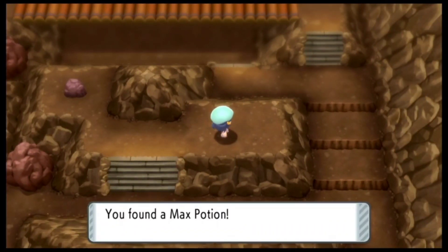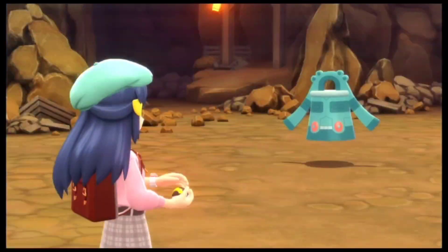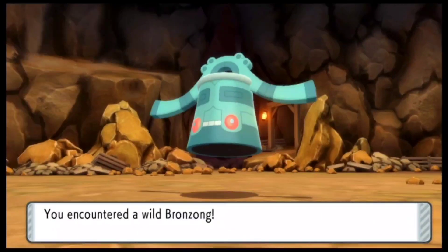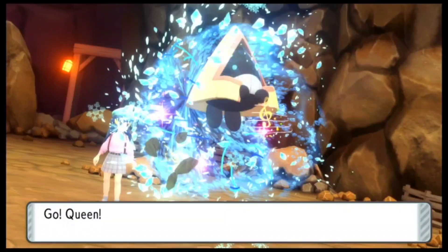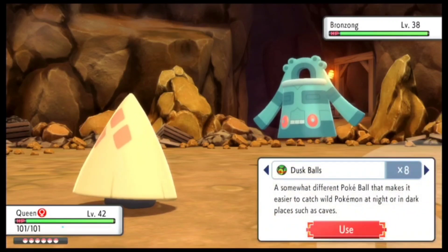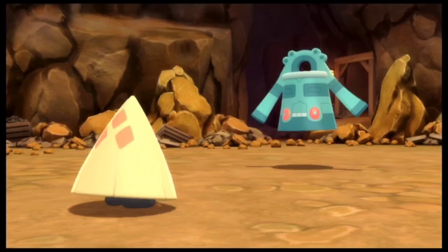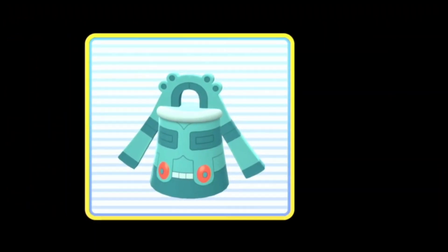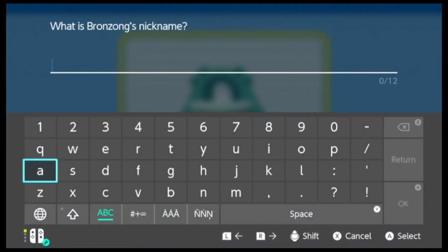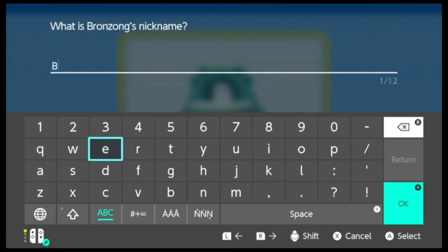First of all, you get a Max Potion right over here. There is also another hidden item. Let me go ahead and talk about the encounters. You only have one new encounter over here and it's actually going to be this Bronzong. Now that I've actually encountered it, let me just go ahead and catch it. Bronzong is a really good Pokemon — it's actually a Steel and Psychic type. If you want to have a really good defensive type Pokemon, you can actually go ahead and catch this.